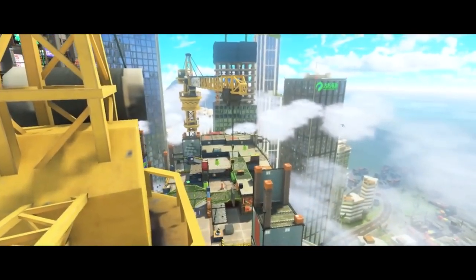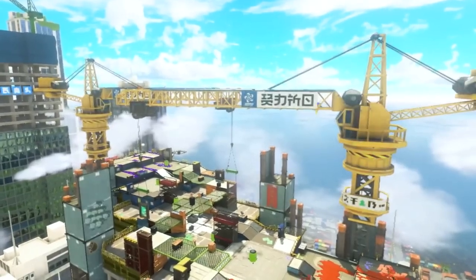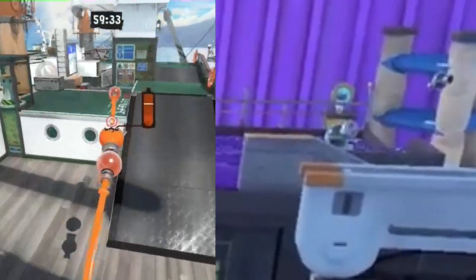There are many things to point out with the two new multiplayer stages we got, those being Crableg Capital and Ship Shape Cargo Co. Just from judging the footage, Crableg's side posts and cranes look to be spots that Zipcasters can grab and move on to. There's also an ink rail to the left side of Cargo spawn, which is nice, but it looks like we're not going to be doing too much with it — so that means we now have two ship stages with an ink rail that kind of does little to help.